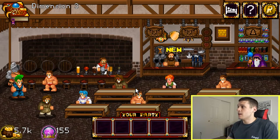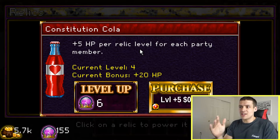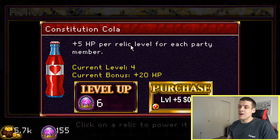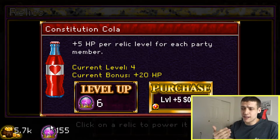So what's the point of dimensioning? Every time you get to the next dimension, you get a new relic, and these provide really good stat bonuses to kickstart the next dimension. For example, one relic gives plus HP per relic level for each party member, and I have it at current level four — so all my patrons start with plus 20 health, which at the beginning stages is a huge deal. You level these relics up with the essences you get in arena and from special monsters in dungeons.